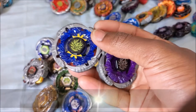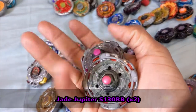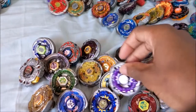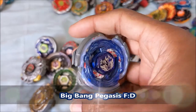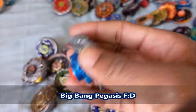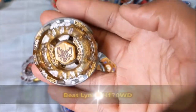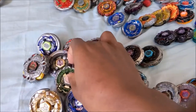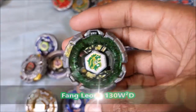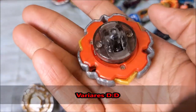I have two pairs of Jade Jupiters — this one is Hasbro, this one is Takara Tomy, S130RB. So I have three Jupiter clear wheels, that's weird. I have Big Bang Pegasus FD, the BB-105 pack with the Black Stadium. We have Beatlings TH170WD. Fang Leon 130W2D. We have my favorite 4D bay, Variares DD.